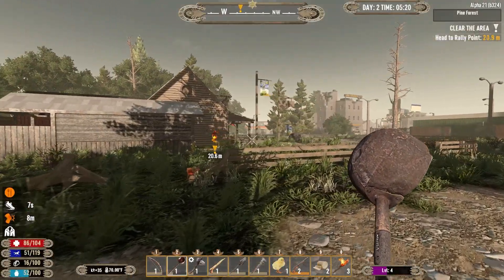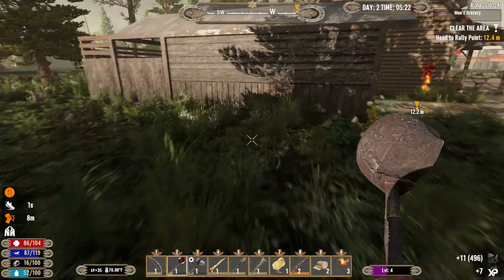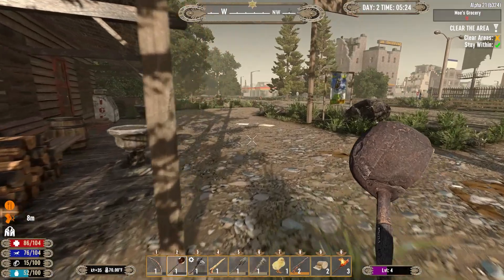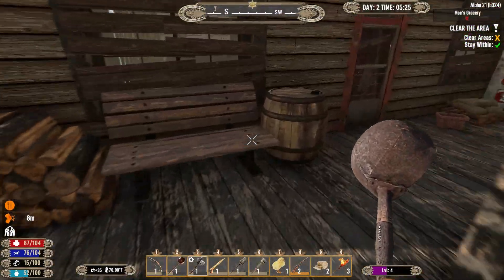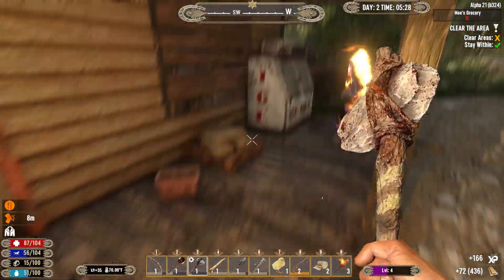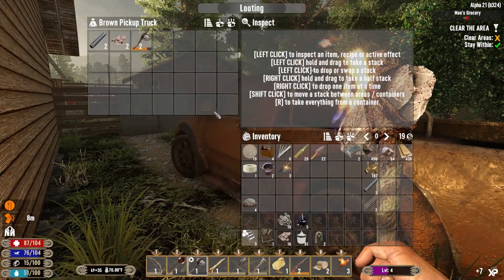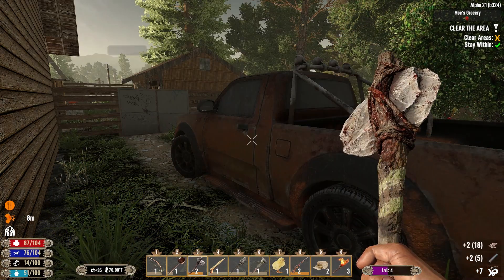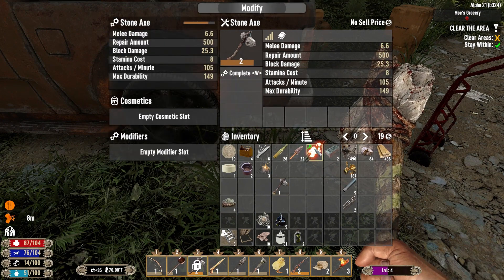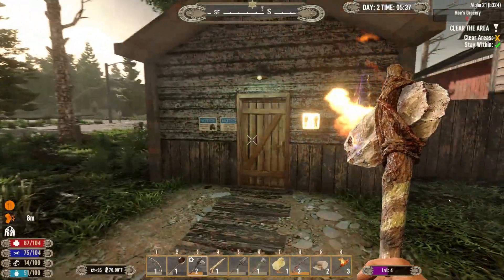So what's this first place? Oh yeah, it was a grocery store — Moe's grocery store. Let's get it going. I can always use some wood. Nice little upgrade to the axe. I guess through the shed or the bathroom?